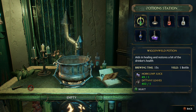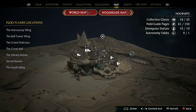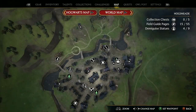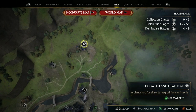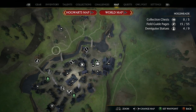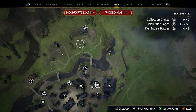Basically, to get Dittany Leaves all you have to do is come to your map, head to Hogsmeade, and you can either go to the Magic Neep or you can go to Dogweed and Deathcap. Go to either of those and you can buy your Dittany seeds. Once you buy a bag, it's an unlimited supply so you can keep using them and growing as many as you want.